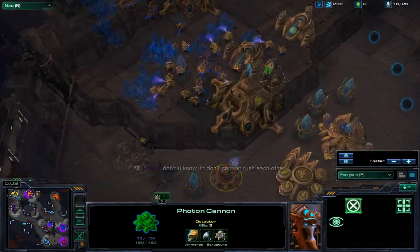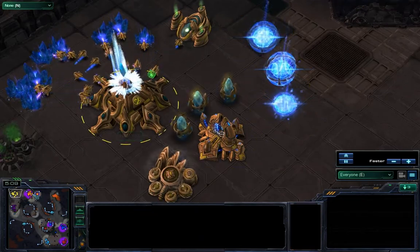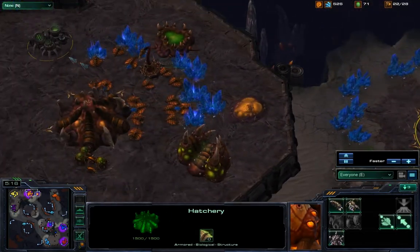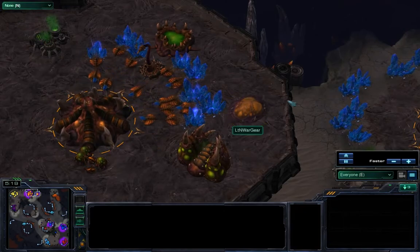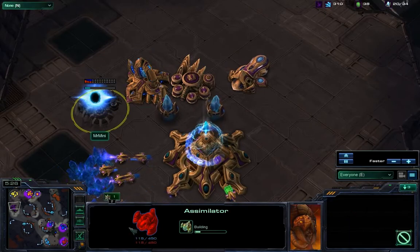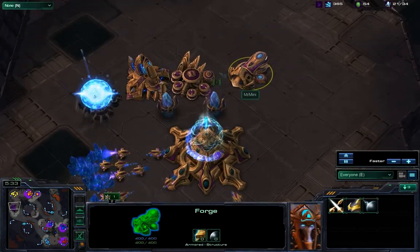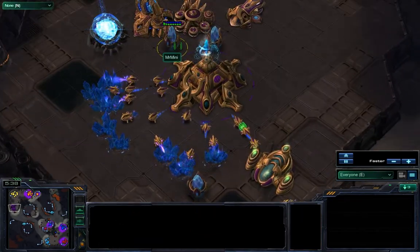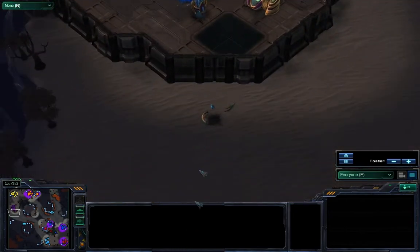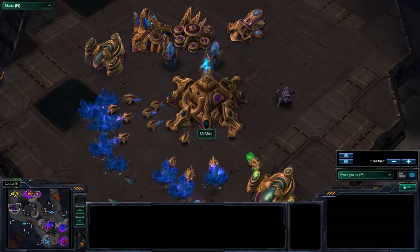Three more gates coming for yellow, so we'll be seeing a four-gate from yellow. A Baneling Nest is underway for orange, who has his expansion up with two queens. Purple doesn't have a lot right now — just a second gas and a forge, probably a last resort in case the cannon rush had pulled through so he could warp in some defensive cannons.